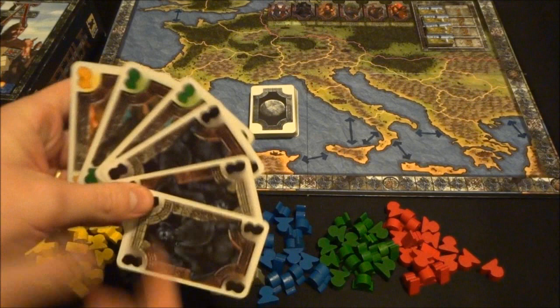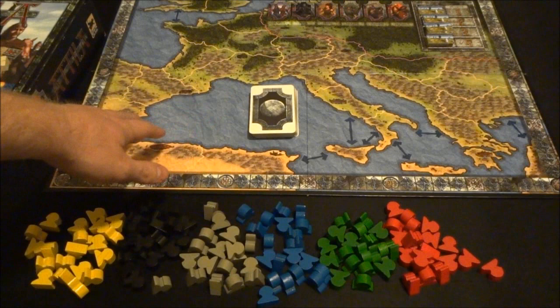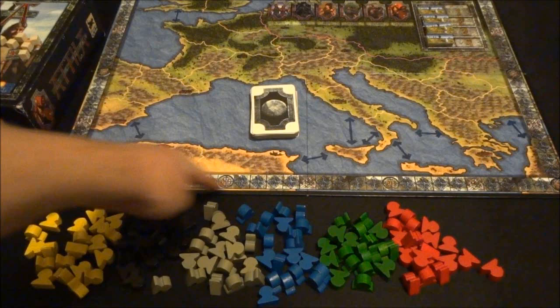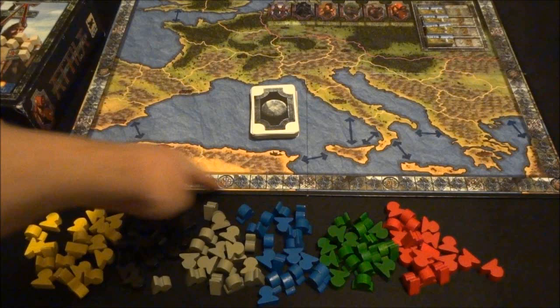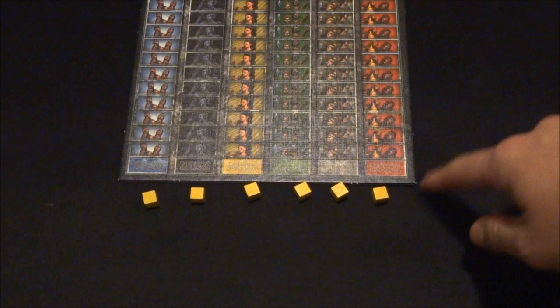Players are going to be using cards to play these tribes out in the different regions of the Roman Empire. In addition to the board and the colored tokens for the tribes and the cards, players are also going to have seven cubes in their color. One of these cubes goes on the score track around the board, while the other six are placed at the bottom of the influence tracks — one track for each color of the tribes in the game.